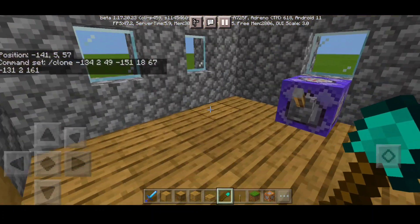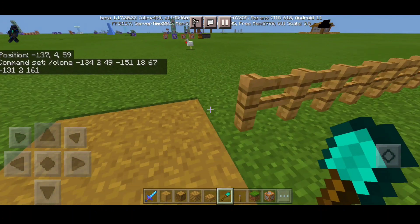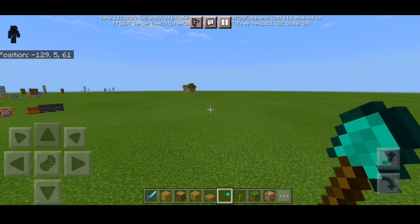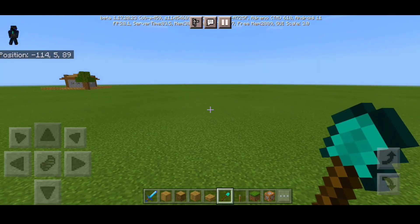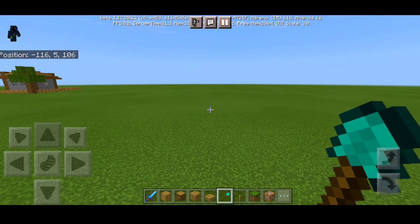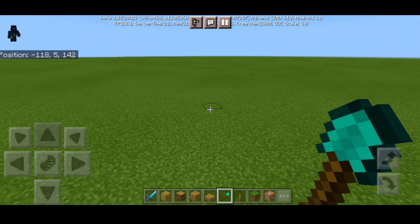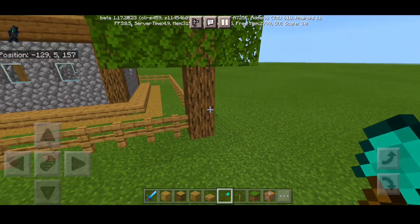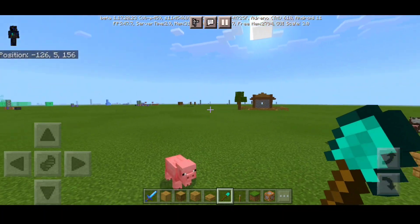Now choose a perfect place where you want to paste or clone the structure. Put this lever on and let's go — it can cause a little lag in your world. And there we have it, it cloned! Just a little bit of lag and that is the first house we've cloned — that's the original house we created.